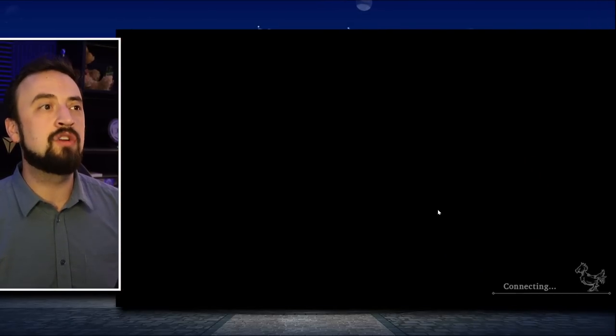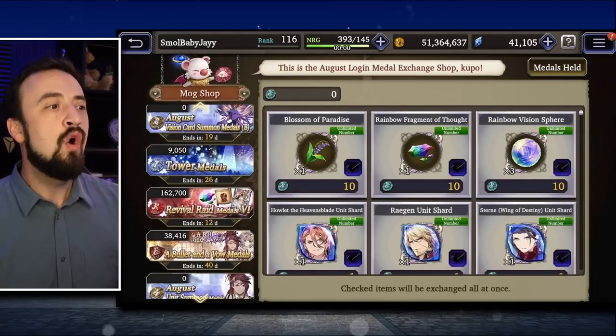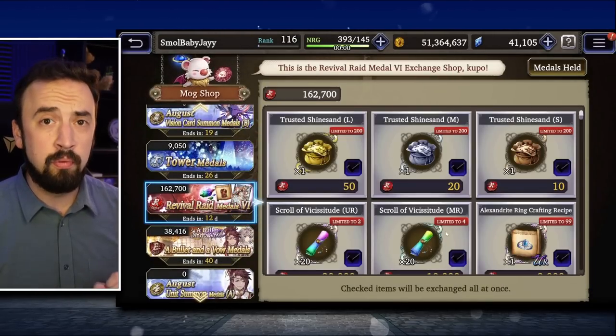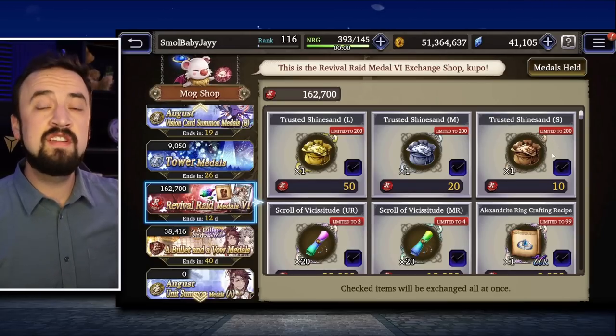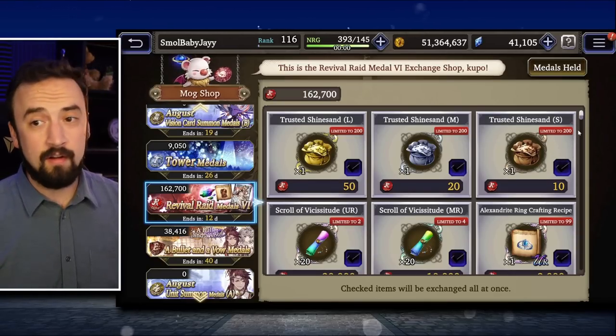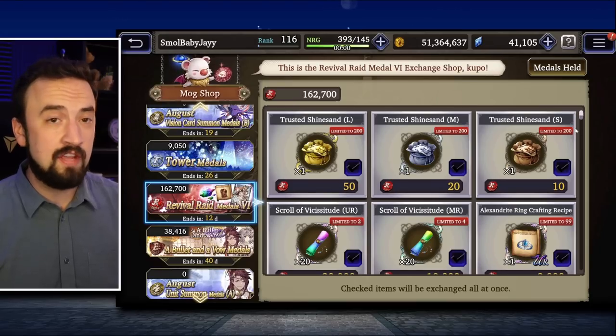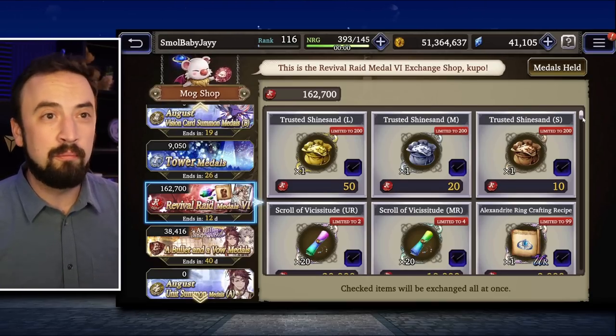Tip number two, we're going to go into the Mog Shop, and this next tip is for new players specifically. One of the hardest things about being a new player in this game is filling out your vision card roster, especially since sub-VCs were added about a year ago. It's hard, especially with a five-man team, to come up with 10 vision cards that apply to your whole group and give useful buffs.